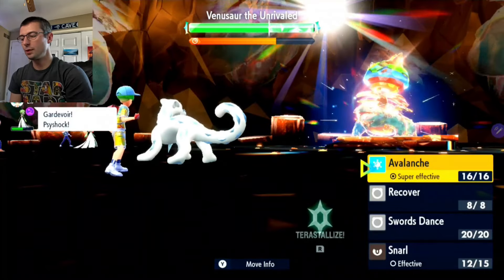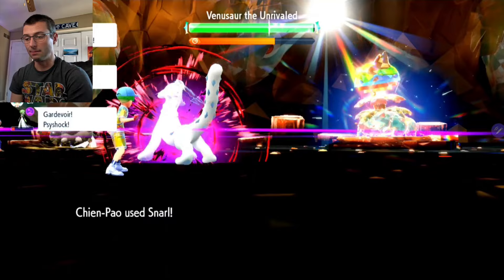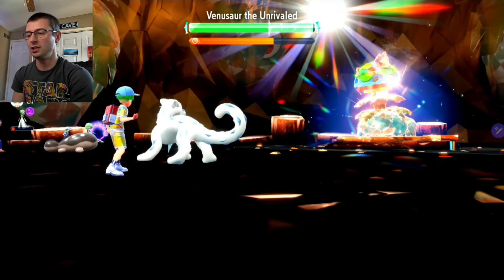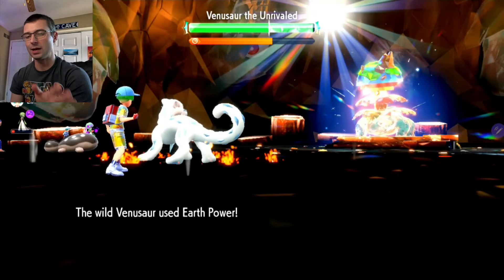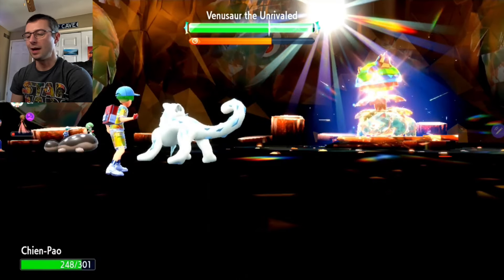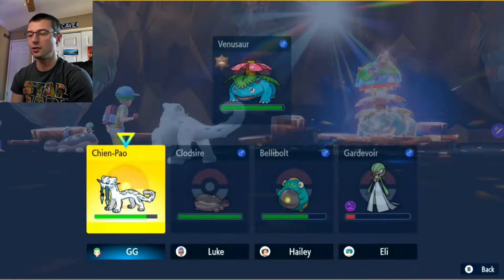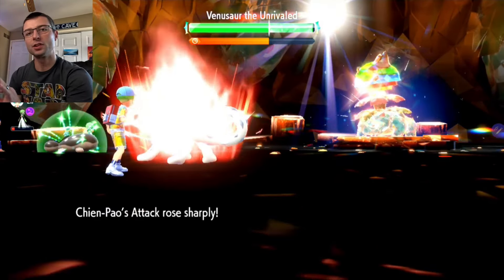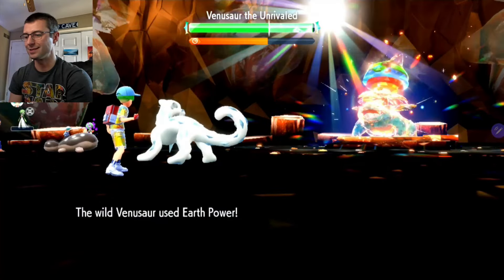We've landed two Snarls — we missed one but we're still okay because of the Amnesia he used. Now I said earlier that if you miss one you may have to reset, but here we're fine. We're taking a lot less damage now. Going straight into three Swords Dances — three Snarls followed by three Swords Dances. Filter in a Recover if you need to stay alive while getting your Swords Dances up.